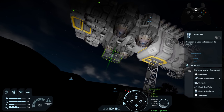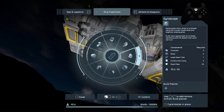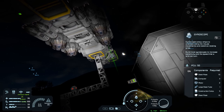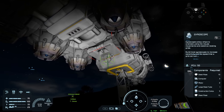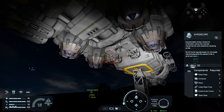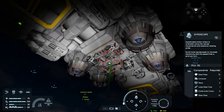Now underneath the ship we need to add gyroscopes. Find them under Ship Essentials and place about five or six. You can never really have too many gyros — always do more than you think you'll need, and you can back down on them if necessary. I'm going to place six right underneath here, one block apart.